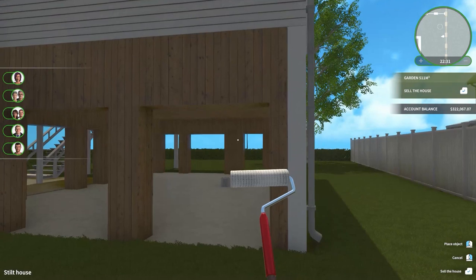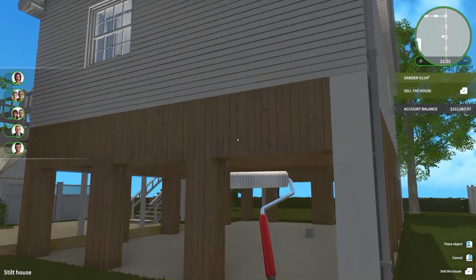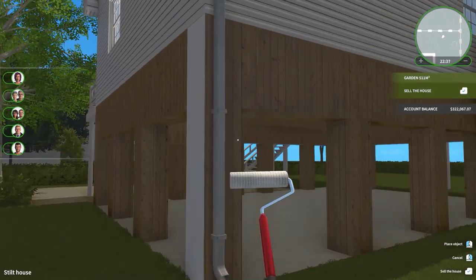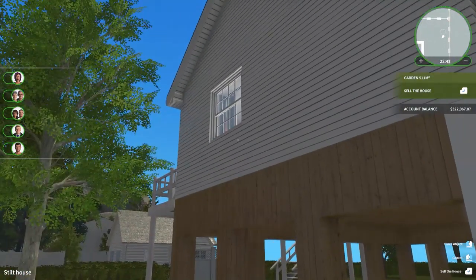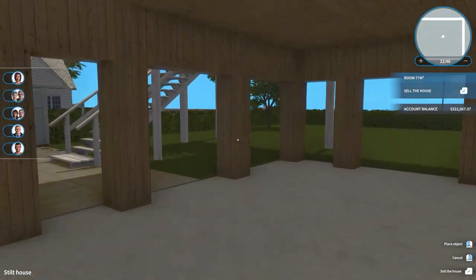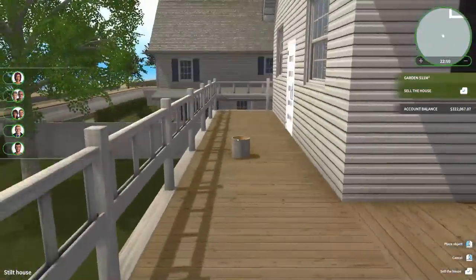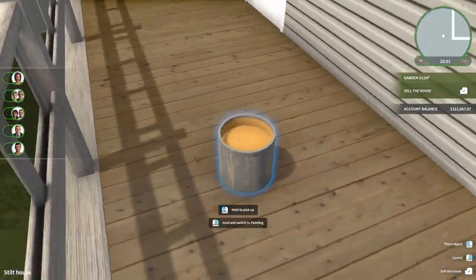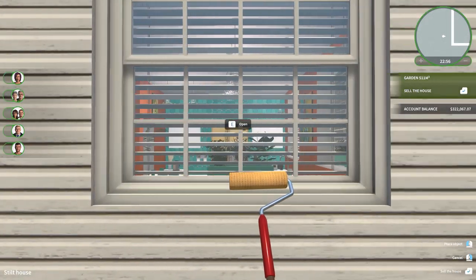I think it should be fine — be nice and white. And then we can paint the upper part. Let's go upstairs for a second here. We could paint the upstairs like an orangey color and that'll kind of go with the whole thing. We have to paint because of this door.